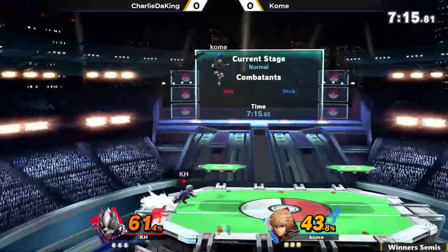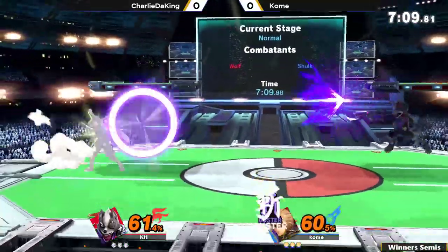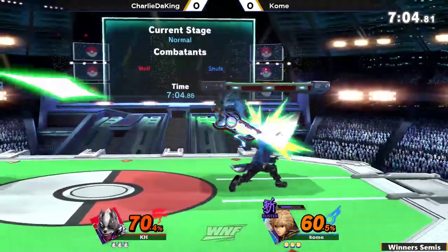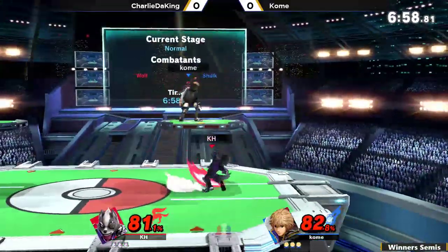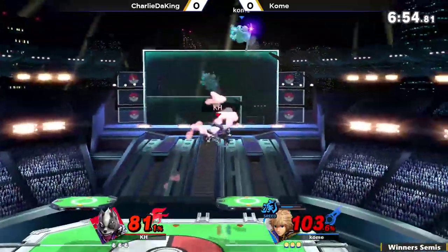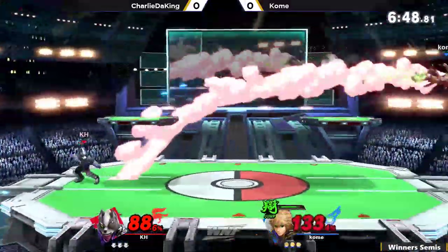About this matchup, how do you feel? I feel like in a lot of situations, Wolf is the one keeping you out and keeping you at bay. But in this matchup, Wolf has to be a little more proactive. Wolf excels at the CQC battle, but Shulk has that medium range, and then Wolf has the long range advantage with the blaster. So the matchup is going to come down to how well they can interact between the close range and the medium range.